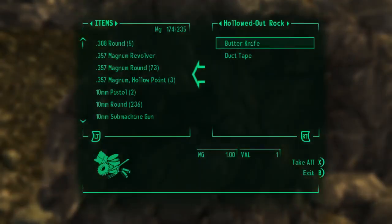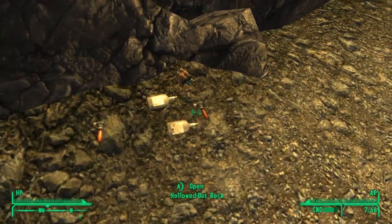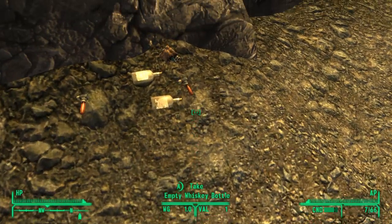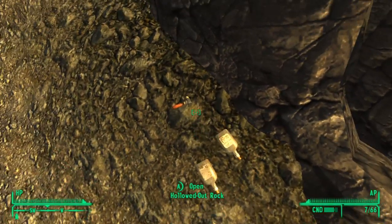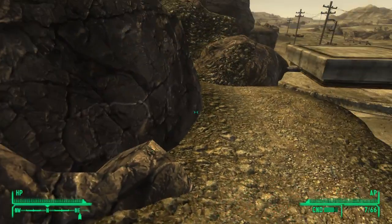So now let's see what's in it — nothing, absolutely nothing. Man, wow, I thought I'd find something good in here. Oh well. I'm sure it's random what you get, but there's some... I don't want the empty whiskey bottle either. Okay, jet — I guess there's some drugs out here: psycho, jet.